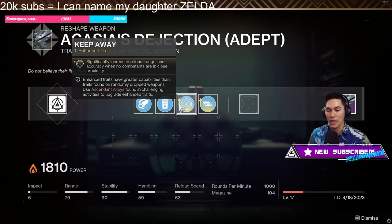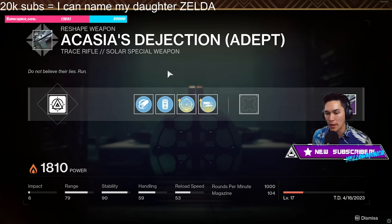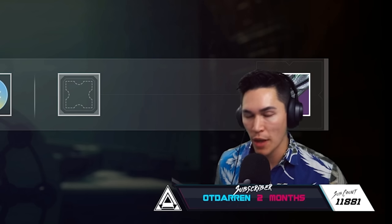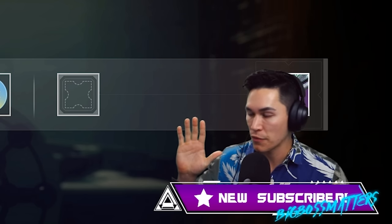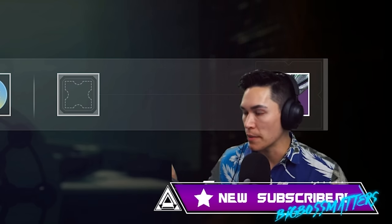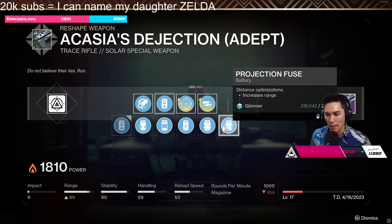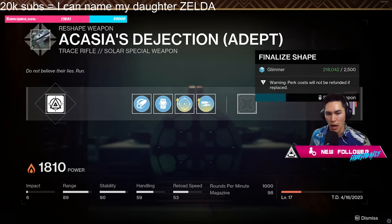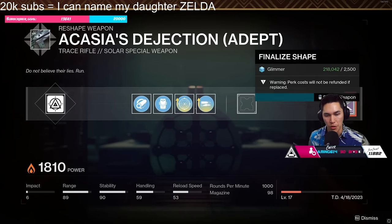The only thing that really matters when getting a Raid Adept weapon is the final traits — everything else should be customizable. That means you only need a 2-out-of-5 god roll for your adept weapon and you're good. As for what I want on this roll, this is going to be my PvP roll, so I might do a Projection Fuse and leave it at that.